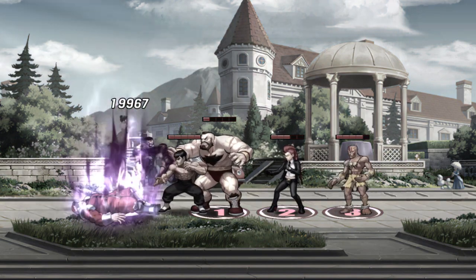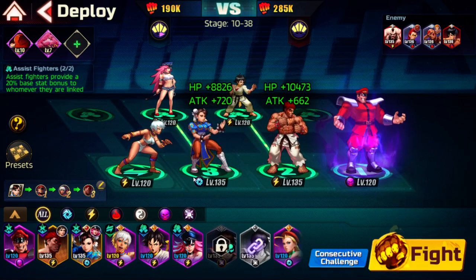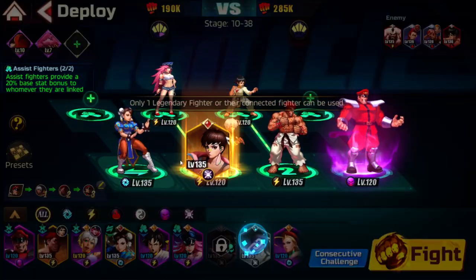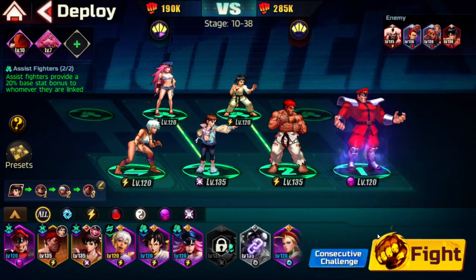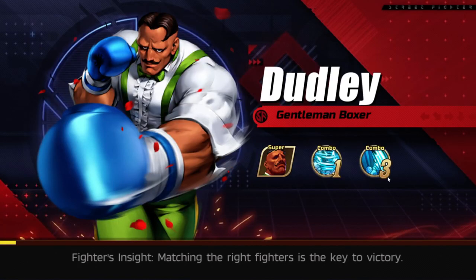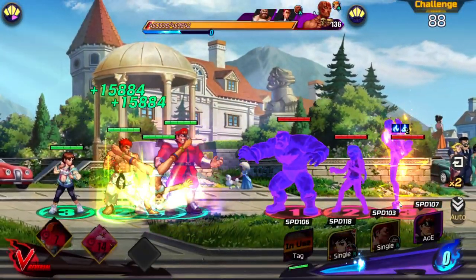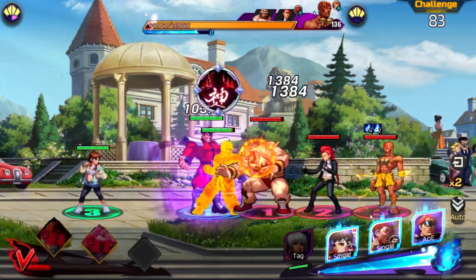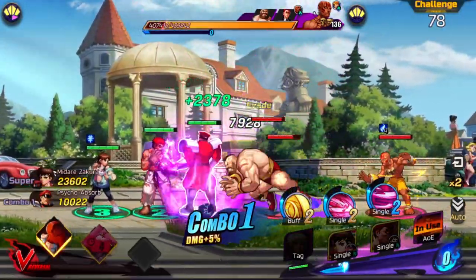Sakura is probably the better option here. Okay, let's do one more match. You saw the overall power with Bison now — I'll leave the rest for another video when we finish chapter 10. But let me try a few more combinations here.